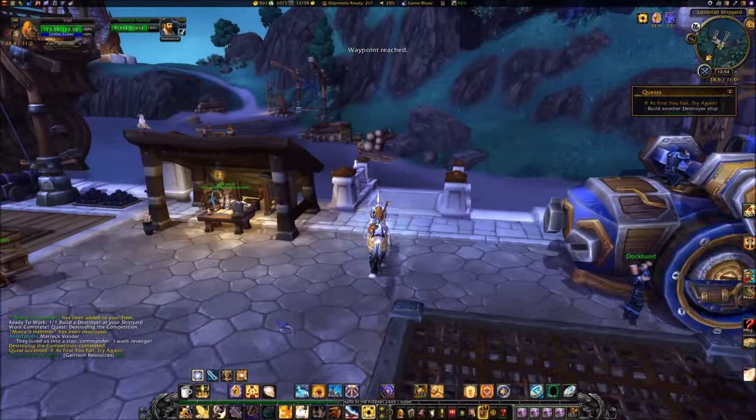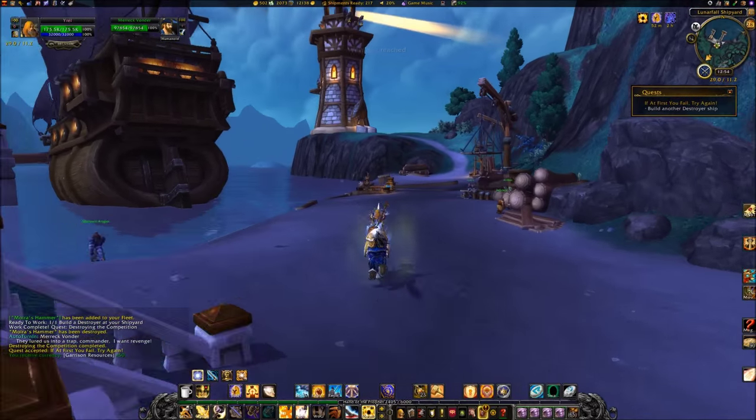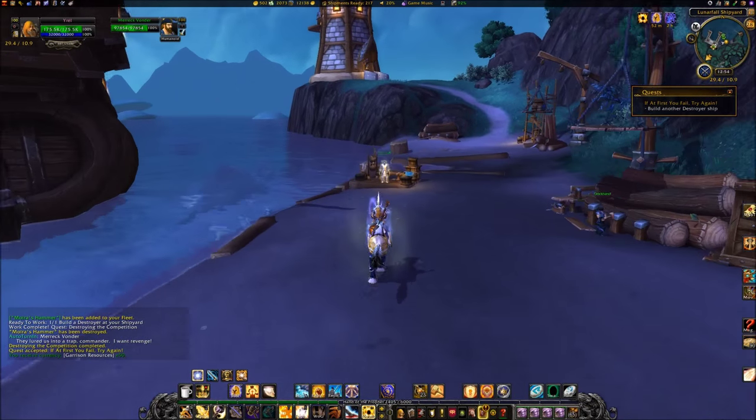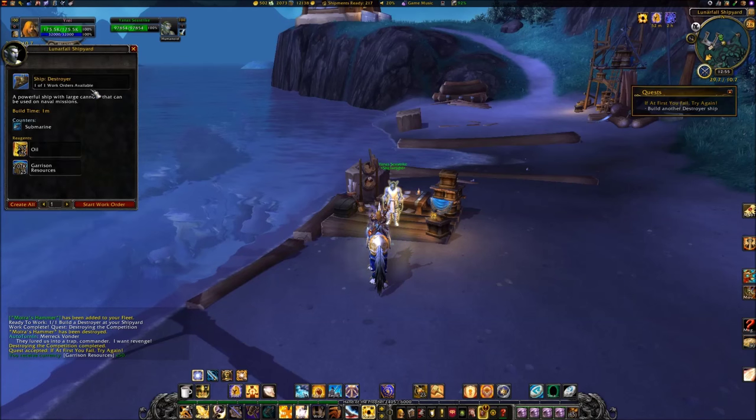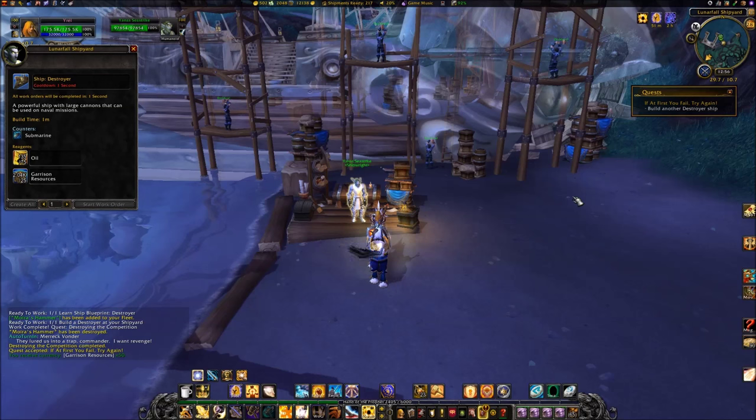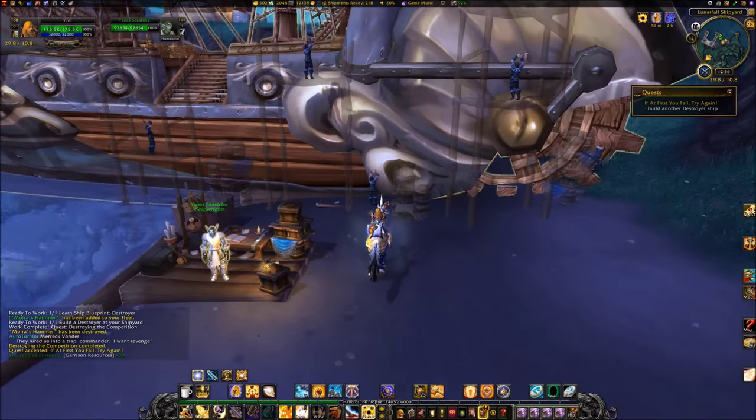Travel back to Yanis and select I would like to build another destroyer. When the ship is finished, click on the destroyer.